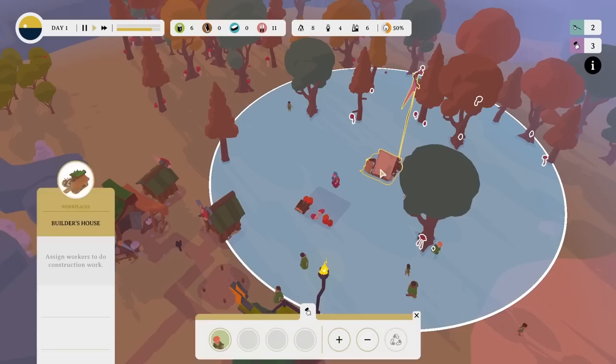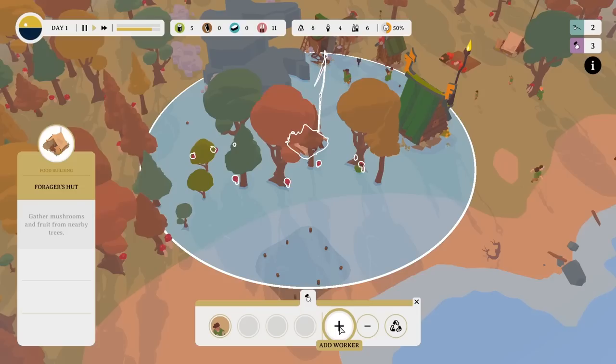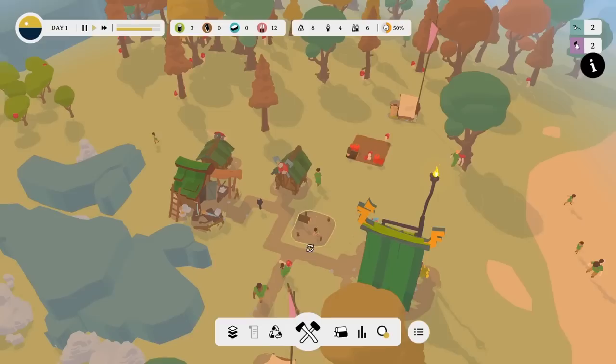That's the builder's place — Katerin works there as a builder. Sif is a forager, and through the trees, Astrid is a forager too. Why don't we assign another worker? So we say, yes, I'd like another worker — and Olaf has come along. Olaf went, 'you know what, I like the sound of that, I want to go do some gathering.' Now that's what they're doing.